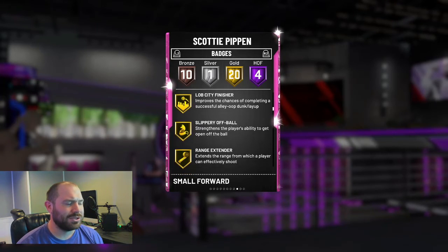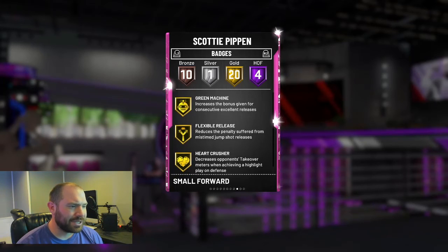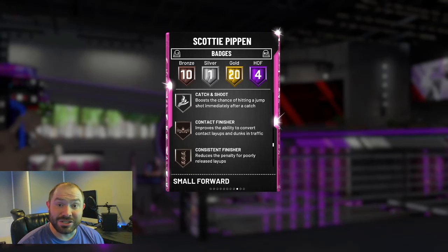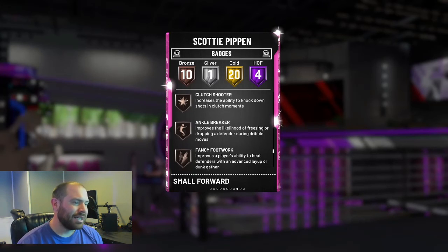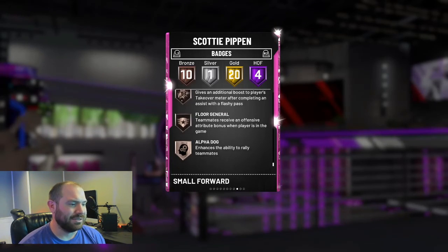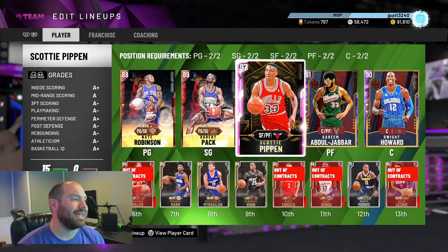He's got 20 gold badges: Quick Draw, Flexible Release, Pogo Stick, First Step, Quick Step. He's got Catch and Shoot — that's big. He's got Ankle Breaker, Fancy Footwork, Difficult Shots, Dimer, Floor General.